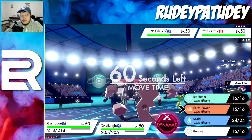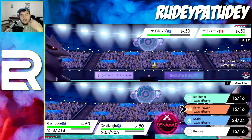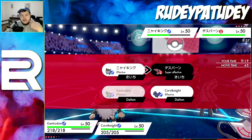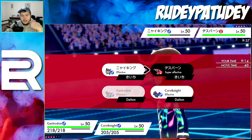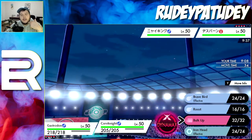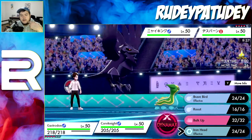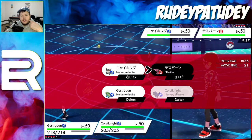Now do we go Earth Power or Ice Beam on Runerigus? I think we go Skull Bash — it'll be STAB — and if he goes for Ally Switch it doesn't matter, I can still hit the Perrserker. Then another Bulk Up since I don't think these guys have anything to hurt me. Although, maybe Iron Head for the flinch chance... no, I'll Bulk Up just in case he protects.